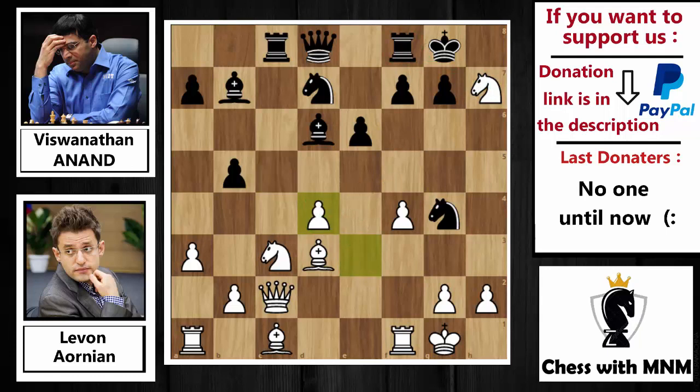Here comes the brilliant move of this game — pause the video for a couple of seconds and try to find it. This position will probably be the thumbnail of the video. Anand said: 'what do you want? You want my rook? Okay, I make an offer on this rook — and if you capture it, you will take with it a bishop.' Bishop to c5 — a beautiful move by Anand.